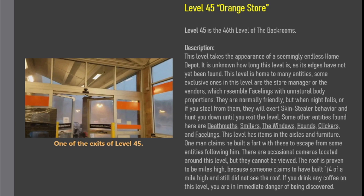They are normally friendly, but when night falls or if you steal from them, they will exert skin stealer behavior and hunt you down until you exit the level. Some other entities found here are Deathmouths, Smilers, The Windows, Hounds, Clickers, and Facelings.